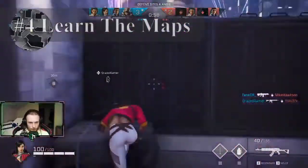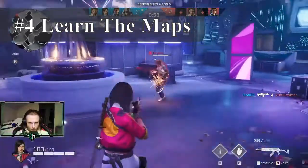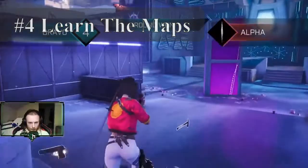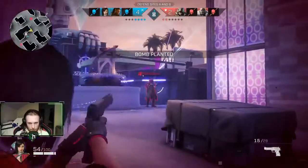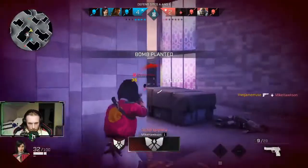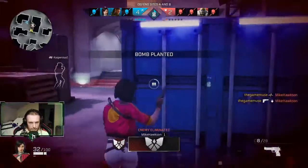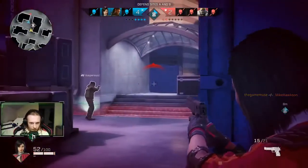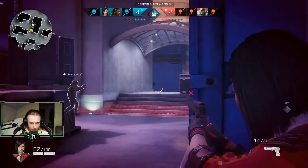Tip number four is to just learn the maps. If you know the maps you can know where you will be able to flank the enemy if there's an engagement, and you will also be able to know where the enemy can flank you from. So watch your flanks, learn the map to move around it in the best possible way and outplay the enemy.